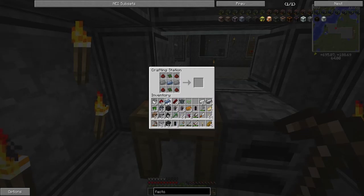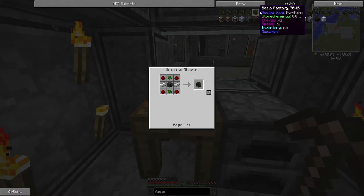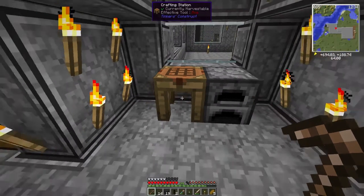Found some redstone — it's probably our secret stash. Purifying. This is a pain in the balls. I can do an enrichment chamber but I'm gonna need advanced circuits, so I'm gonna need that goddamn machine again.